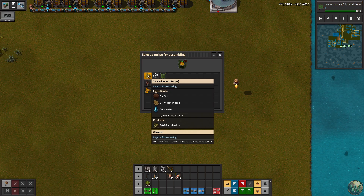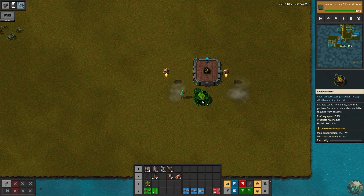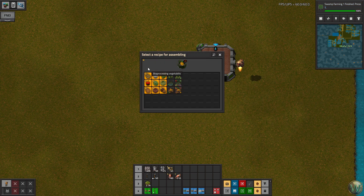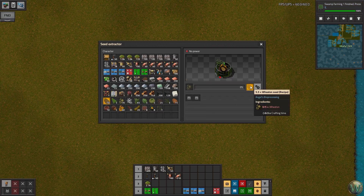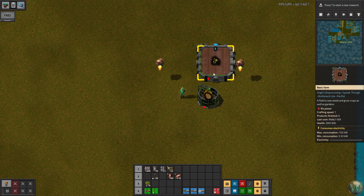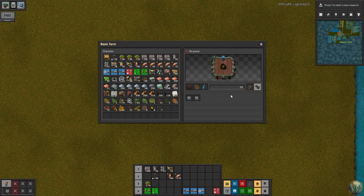We have not just the ability to grow plants from seeds, we also have the ability to extract seeds from the plants. So with Wheaton, there are three recipes, one for each type of seed. We can take five Wheaton and turn it into 5.5 seeds — ending up as five or six depending on random chance. And when we take five seeds into this recipe, we get 40 to 60 Wheaton out of it. So obviously there's explosive growth in terms of the plants and seeds.